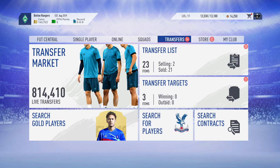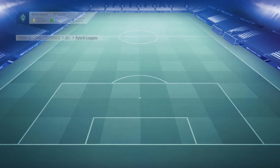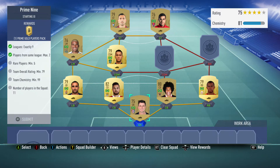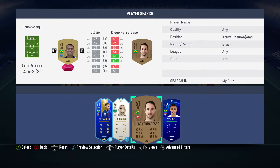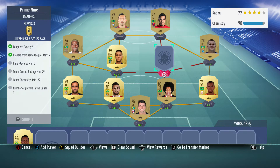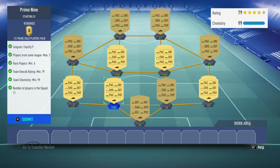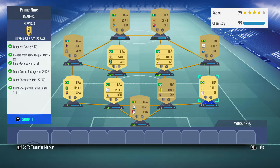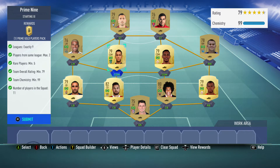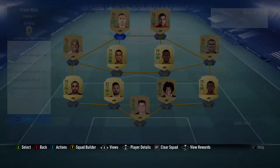For this one, you can have Leagues 9 — players from the same league max two. So basically I just built a full Brazilian team for this. I had some Brazilians in my club already, so you just need 9 different leagues. I have the Turkish League in here twice and the Portuguese League in here twice, so there are 2 players from each of those leagues, and all other players are from different leagues. You don't need any Loyalty for this one because you can have 99 Chemistry — 11 players, 9 Chemistry each, 99 Chemistry.